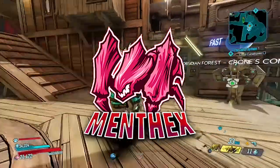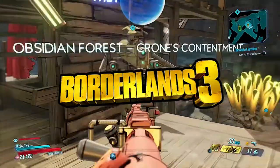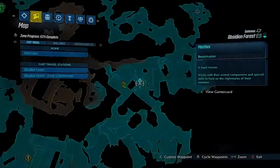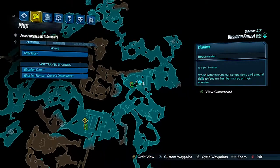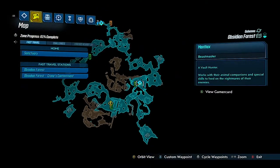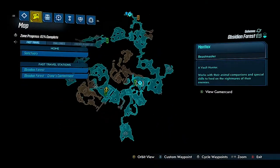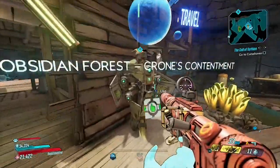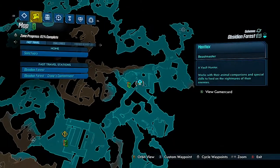Welcome to another Borderlands 3 video. I just want to quickly show you guys where you can get yourselves a Light Show, which is highly regarded as probably the best pistol, if not the best weapon, in Borderlands 3 right now. This thing has a dedicated loot drop in the Obsidian Forest from a named enemy called Lasodactyl, which you can find in the Bounty of Blood DLC.